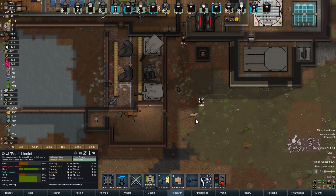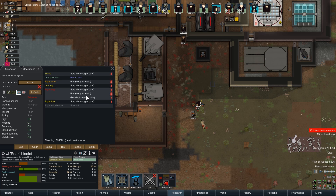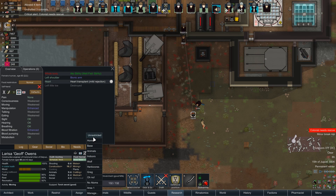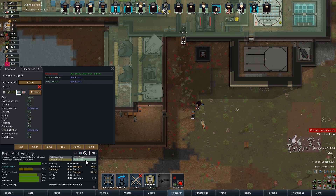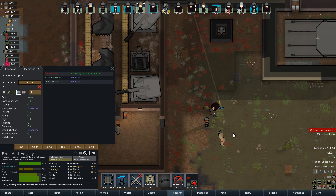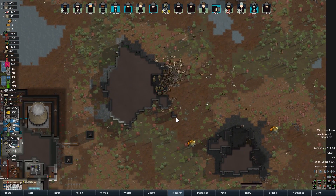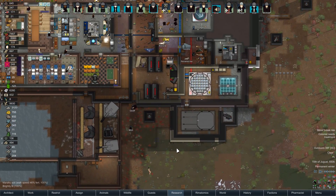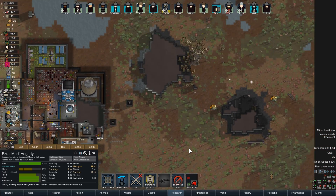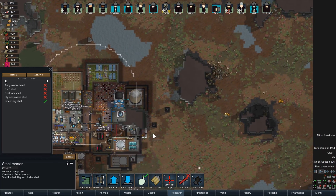There we go — kill it, fire it, cougar. And you just shot your friend in the back of the head. Let's unforbid this stuff. I'm going to have to leave at least one of you outside to come save everybody. Jeff, I'm going to unrestrict you — rescue Snaz. Mort, I'm going to unrestrict you — I need you to haul in these guns. That is a lot of bugs. We could just firebomb them — that wouldn't be that bad of an idea. Maybe we will use some of those incendiary shells — let's reload this one up with those. It'll be fun, if nothing else.